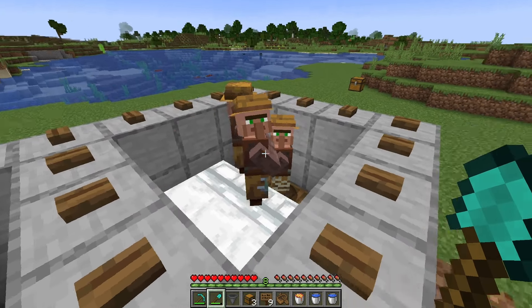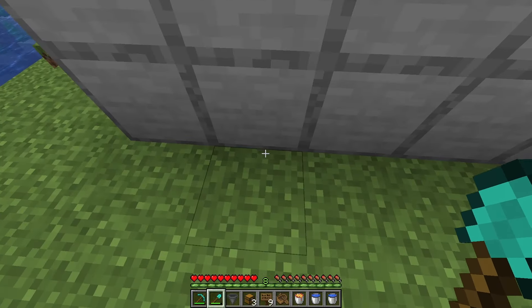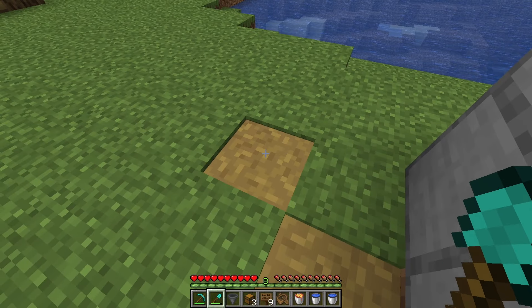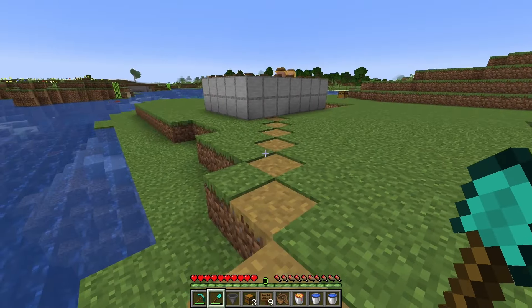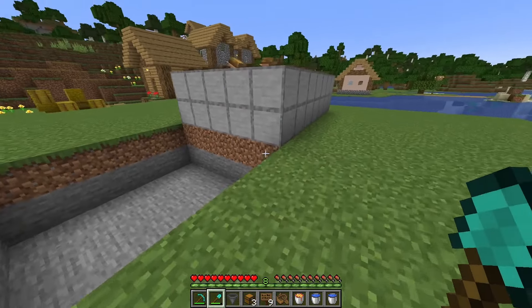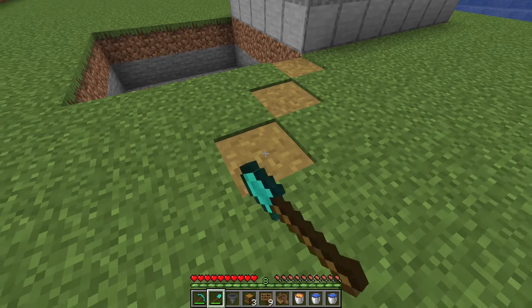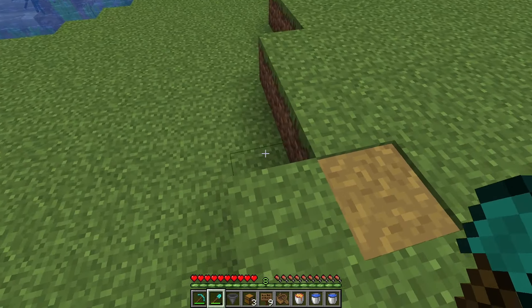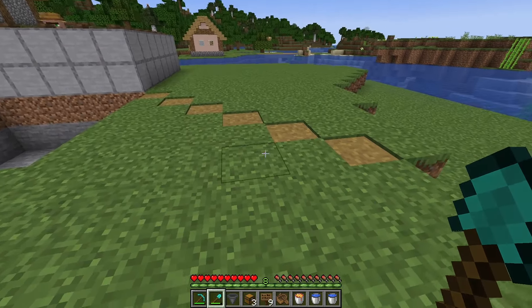Once you've got your villagers in here, don't forget to remove this temporary block. Now head to this block here and using a shovel, dig out 7 path blocks going diagonal from that block. Then head round to the other side and do the same with this corner block here. Now turn all the grass blocks in this area into path blocks.